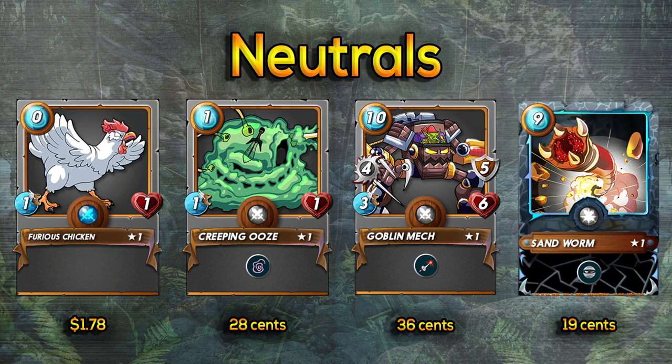Creeping Ooze costs only one mana and decreases the speed of everybody on the other team. Speed is so important in this game — not only does it determine turn order, but it also determines dodge chance. Your dodge chance is the difference in speed times 10%. So if you have a one speed card trying to attack a five speed card, there's a 40% chance to dodge, before factoring in flying or other evasion. Decreasing opponent speed by one increases your dodge chance or decreases theirs by 10%.